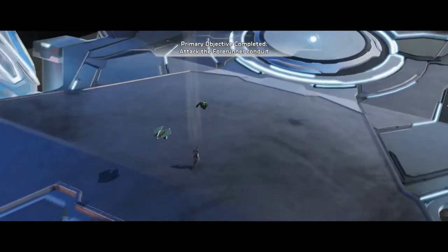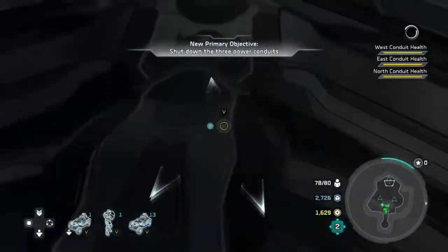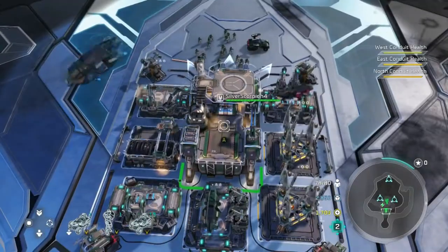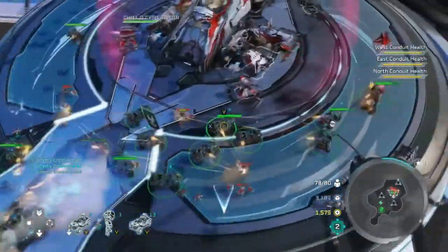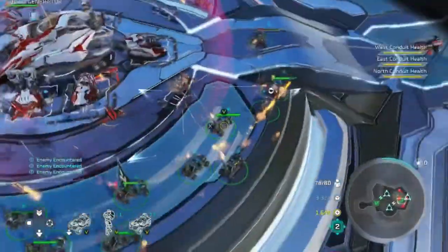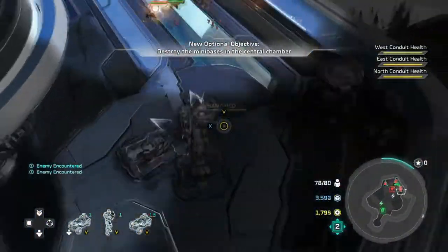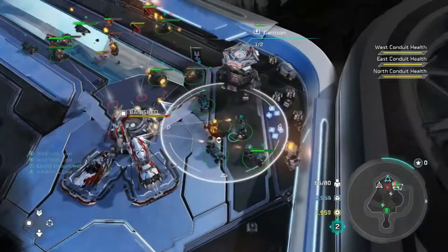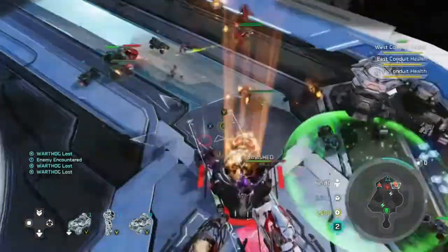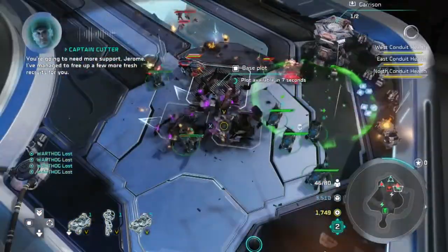Here's the scripted part where Anders runs to the center area — she ran right through my warthogs. After that scripted event, take your warthogs and move them to the back right; there's a mini base there. We're totally avoiding the base in the middle — that's a secondary objective and there's no need to do it. Use the speed of the warthogs to get to the back, put some restoration drones on them to help them survive, and take out that mini base with an archer missile attack while all your warthogs fire on it.